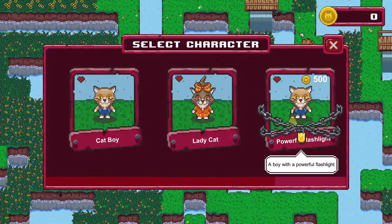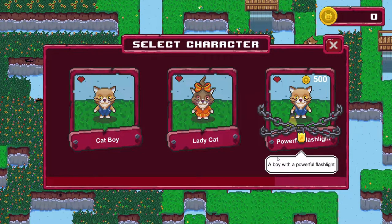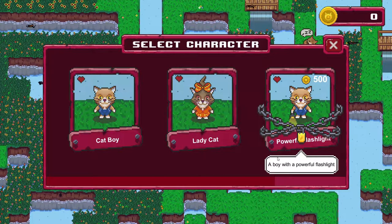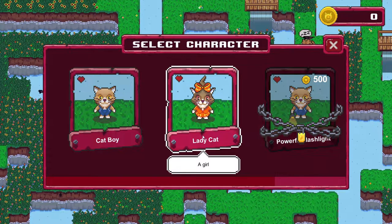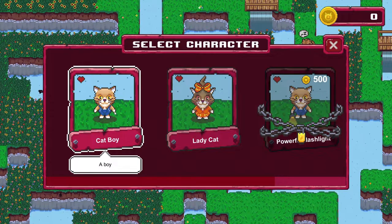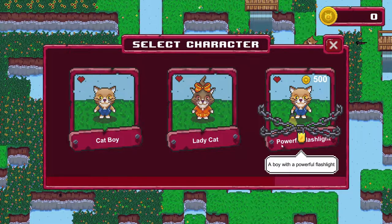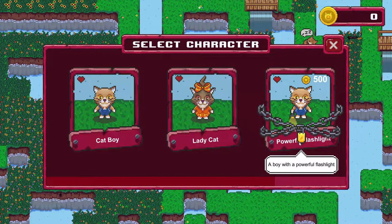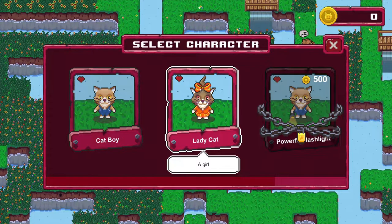So let's just get going. We can play as a cat boy, a lady cat, or a boy with a powerful flashlight. Oh, that's handy. So does that mean you start over if you pick a different one, or can you play a level with this one and the next level with another? That's kind of cool. And this is probably really handy because I think there are some dark levels where you don't have much light. I'm going to go with the lady cat. Oh, look at this with the little bow. Very cute.